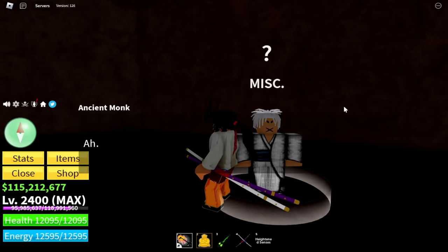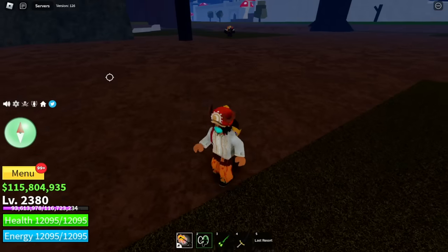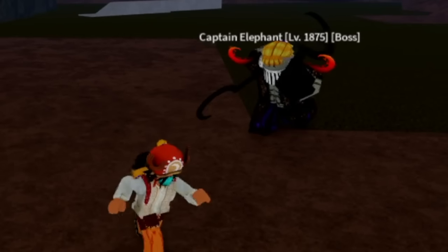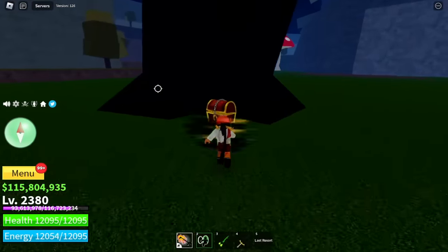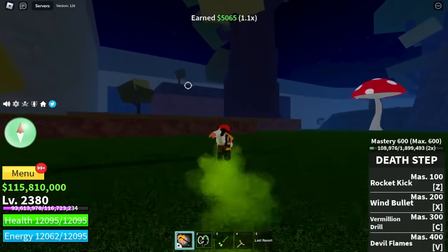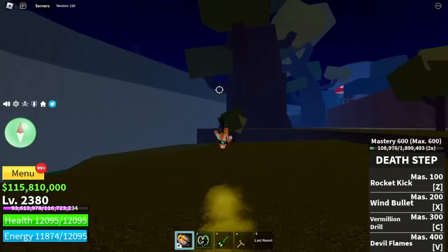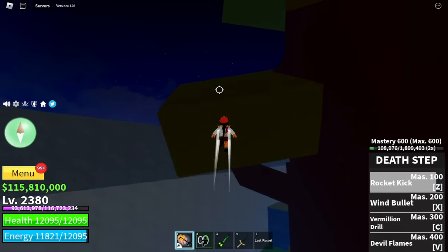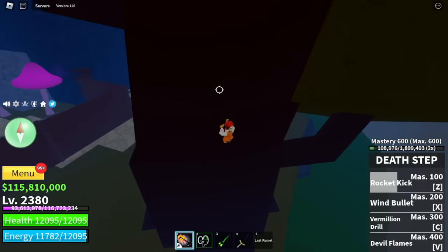Before we showcase it, how did we unlock the God-Human? Let's start with that. The location of the NPC is on Turtle Island in the Third Sea. Remember Captain Elephant? From here, go straight — we are looking for a tree. The third tree from here, and the last one is there. This is the tree we are looking for; just need to find the entrance.